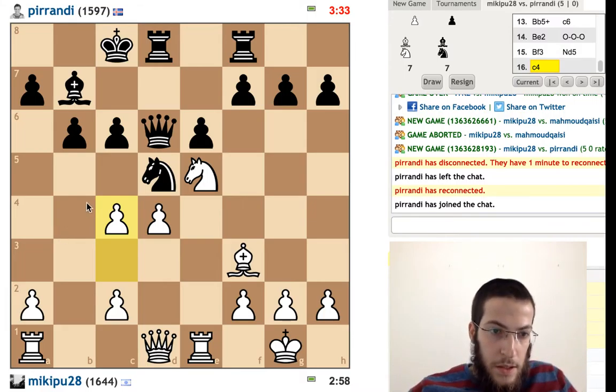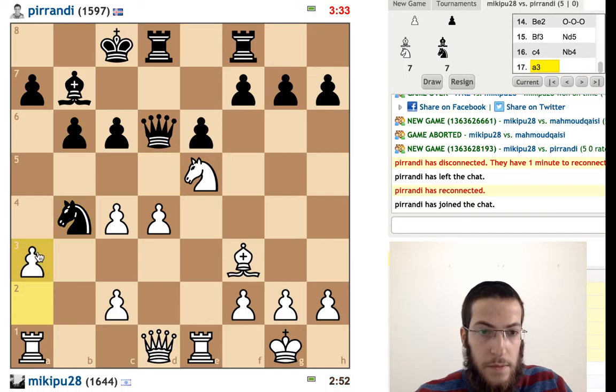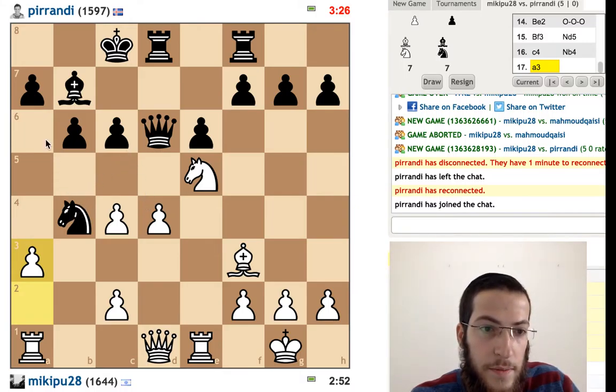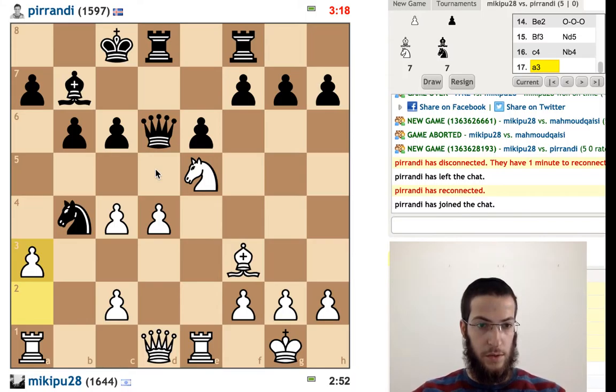All this structure with c6 and e6 — we want to be able to have that push on the d5 square. If he goes to b4, we want to chase him first. After he goes to a6, then we want to push, because his knight is still attacking the d5 square. So we don't want to push just yet. I think this should be quite decent for us.